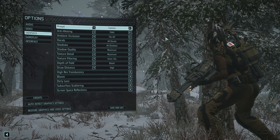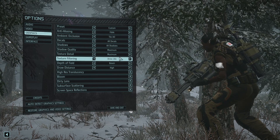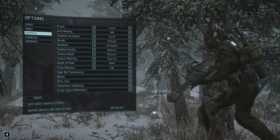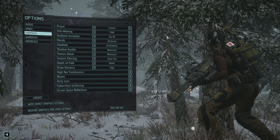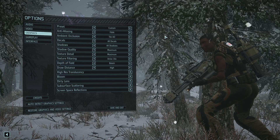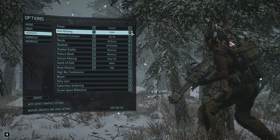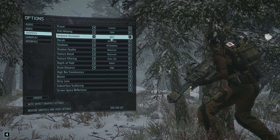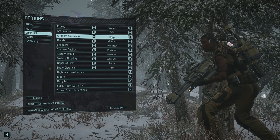For the graphics preset, essentially this is max with a few key areas tuned down. For anti-aliasing, I used FXAA instead of MSAA. You can go two, four, or eight times on MSAA, or disable it entirely, but I went with FXAA because it looks a little bit better than MSAA 2x, and four and eight times were performance hogs. For ambient occlusion, I reduced it from SSAO to tile AO.